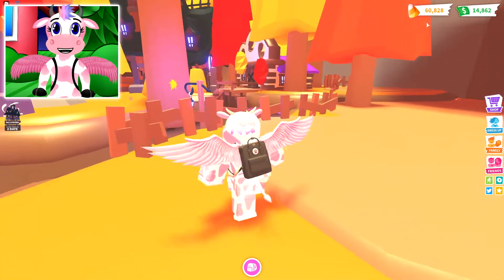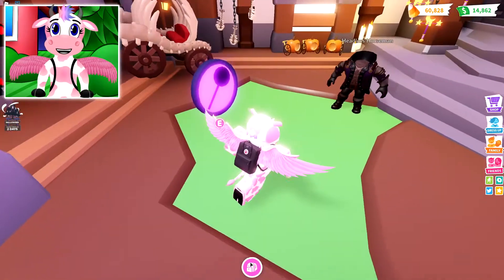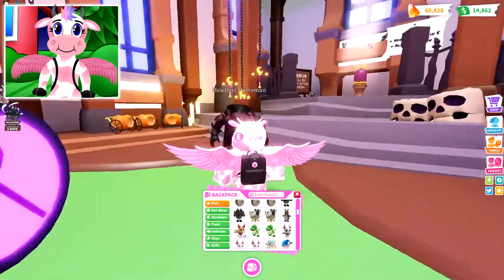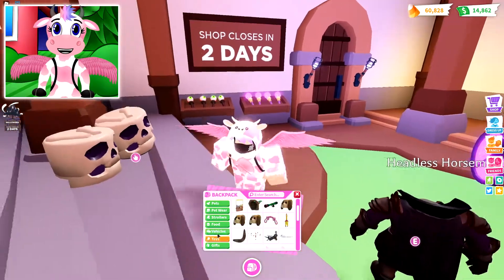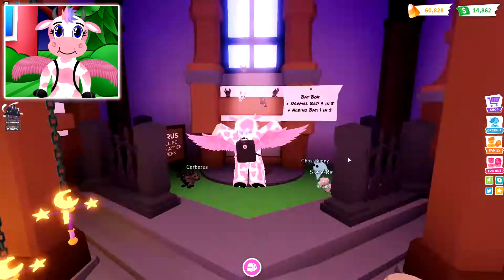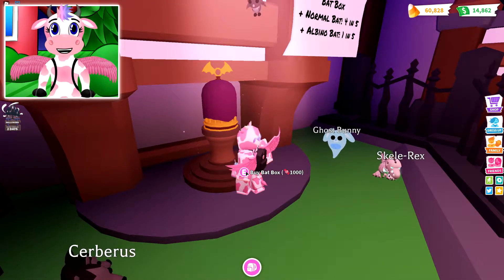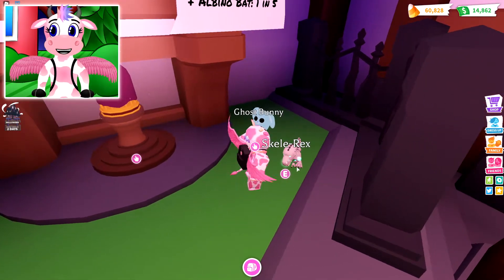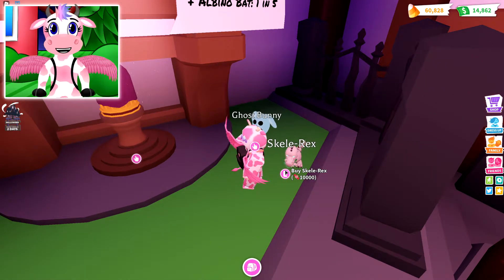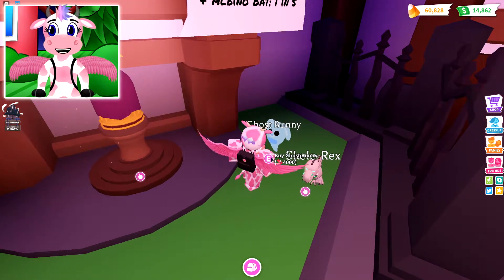Before we do the mini game let's go ahead and look at the shop. Now I don't want to buy any of the toys because I already have the one I want — I already have the carriage which is really cool looking. I love it. But here's all the pets: there is a bat box for 1,000, Skellorexes for 10k which I might buy a couple of, and then there is the ghost bunny for 4k. I don't know if I want to buy any of the ghost bunnies though.